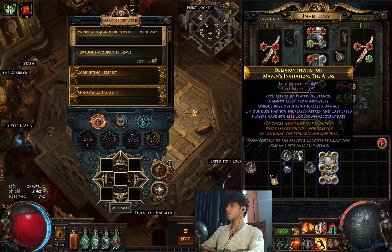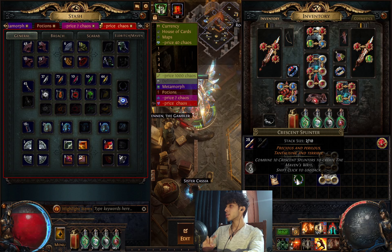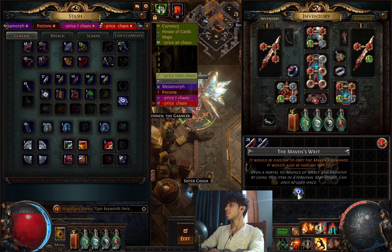Once you are done with the final one, which is Tier 14 maps, you will no longer drop a green one — you will drop a yellow one. This is one that you can alchemy orb to raise the item quantity of the map. Higher item quantity will give you better results. When you finish that, you will get a crescent splinter from your invitations. Map boss invitations usually drop at least one, and at most two. And if you really increase the item quantity, you might even get three splinters.